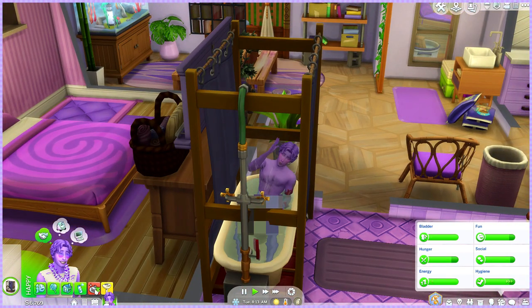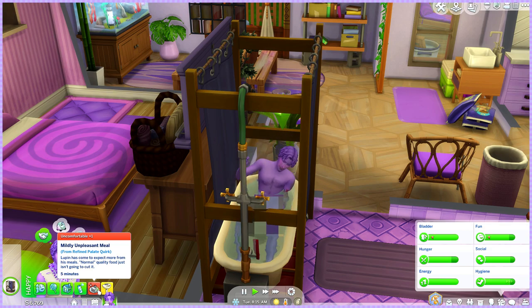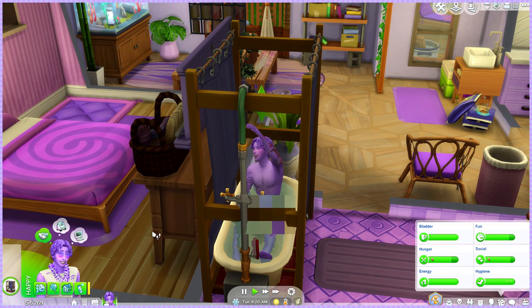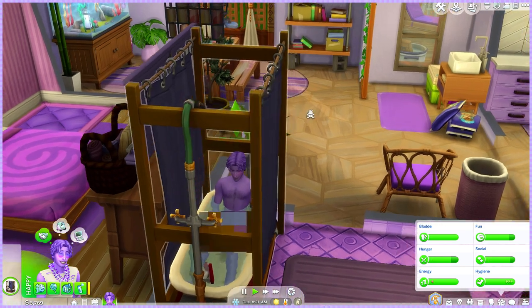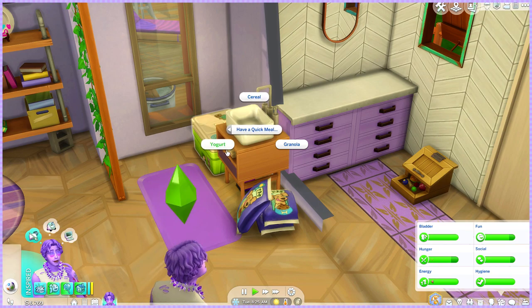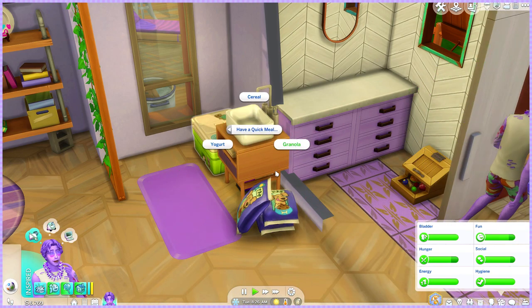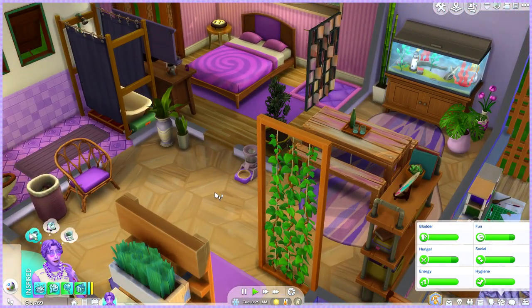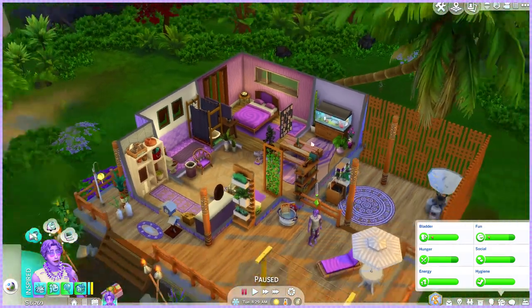Lupin is going to have a hard time because his mom was a fantastic cook, and he's used to eating fine dishes. Here, all he can eat is granola, cereal, or yogurt — we're on a diet. I could get him a fridge, but I like how the house looks. Let me show you.